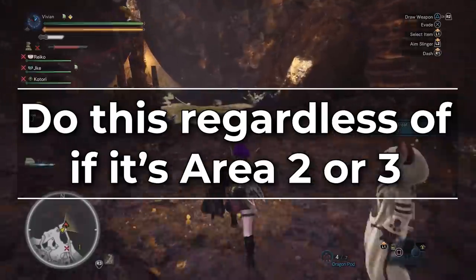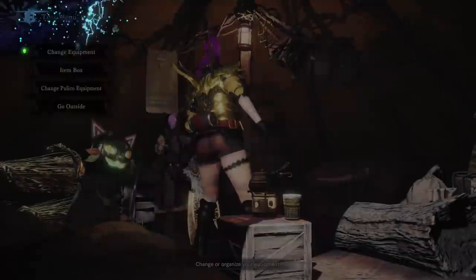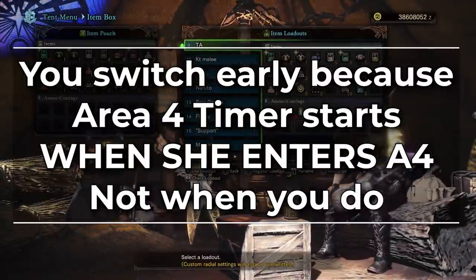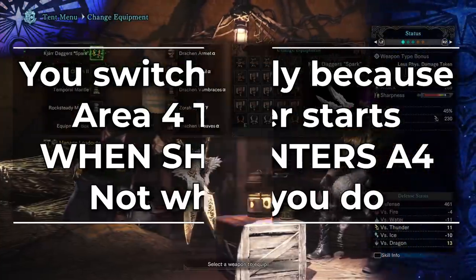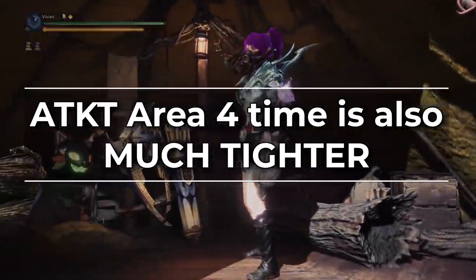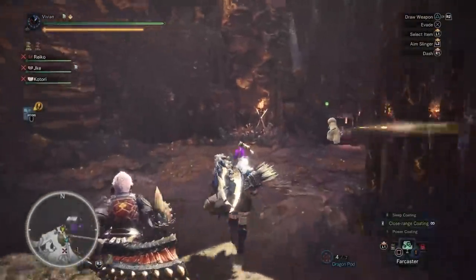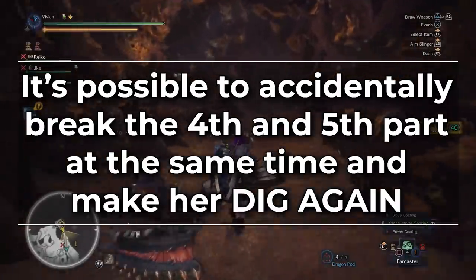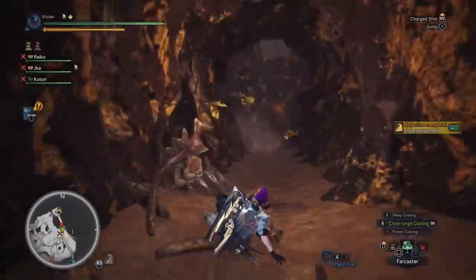Once you hit 3 part breaks after the second dig, everyone needs to far caster and switch to area 4 gear — do this regardless of whether it's area 2 or 3. The reason is the same as old Katie P1s: the area 4 timer starts as soon as she enters, not when you do. The area 4 time is much tighter than old Katie. You'll want to leave 3 parts broken, not 4, because it's entirely possible to accidentally break the 4th and 5th at the same time, making her dig again — that's 5 more parts you'd have to break.